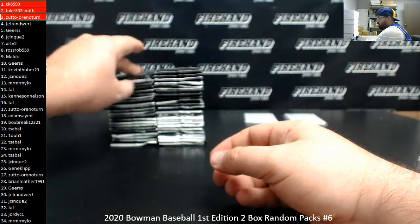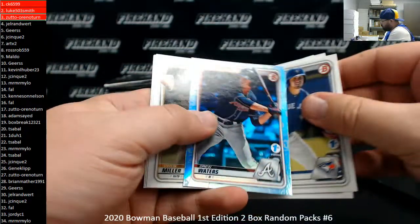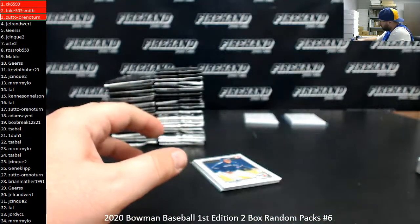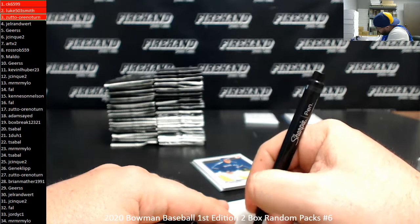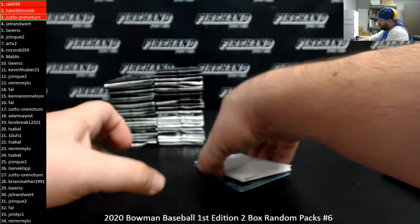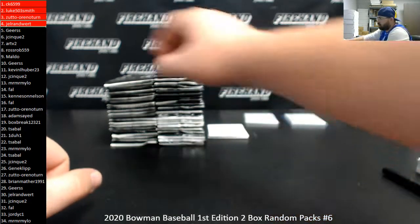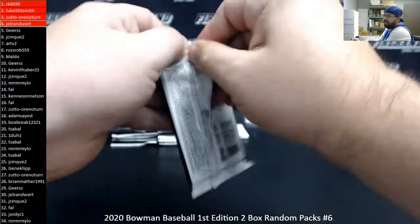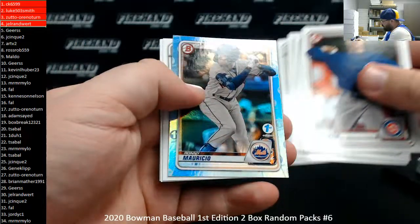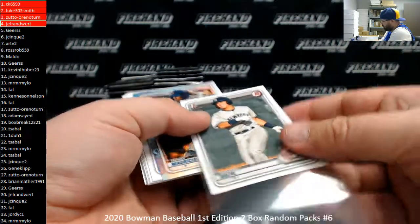Pack number three, Zetto Areniturn — this is going to be your first of three packs. Drew Waiters Sky Blue Foil. Pack number four, Joe Renwurtz. Roddy Mauricio Sky Blue Foil, and there's an Anthony Volt base rookie.